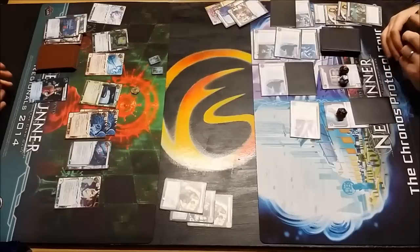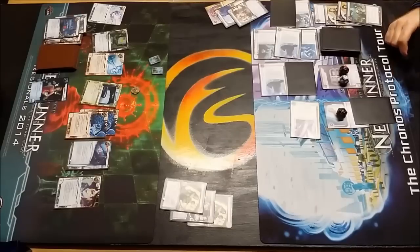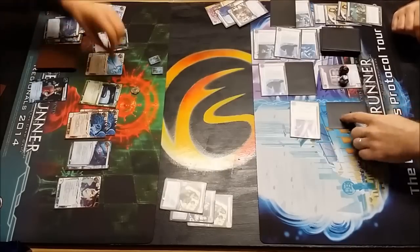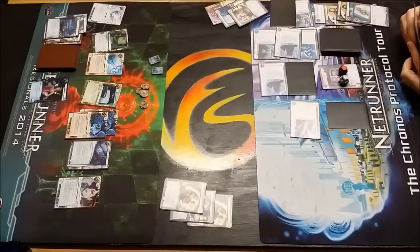You just cannot beat the value of Corroder - two cycles and two deluxe expansions on, Corroder is still the mainstay. Just look at how many core cards are out on the board on the Runner's side: Andromeda, Account Siphons, Desperado, Yog, Datasuckers, Femme Fatale - all core cards, and still such a strong archetype. Very little has changed in the most recent cycle - Honor and Profit has done some, but not a huge amount.